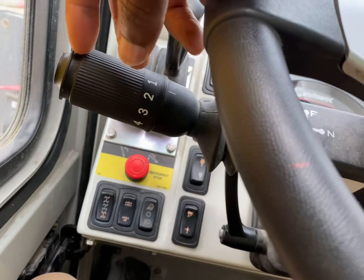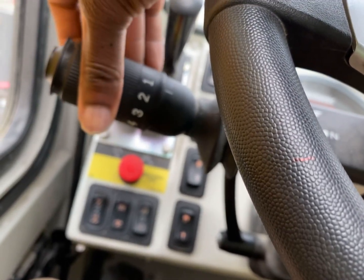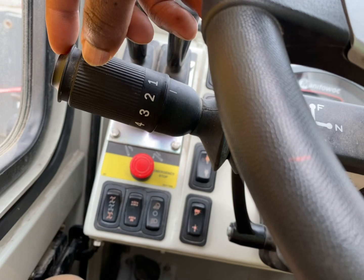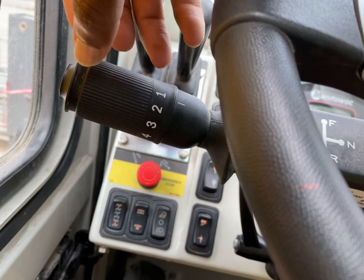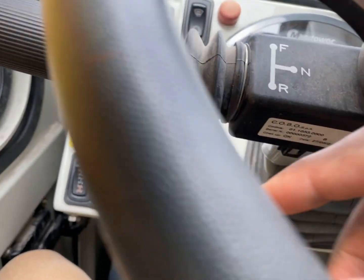Over here we've got your gears — this right here's your gears to go faster and stuff. To drive forward, you'll push this whole handle up. To reverse, you'll push this whole handle down to drive backwards.